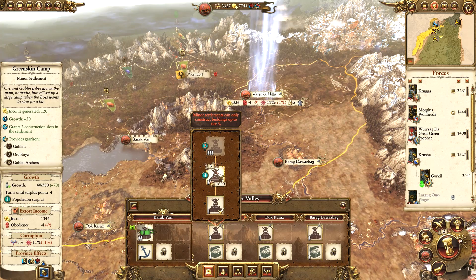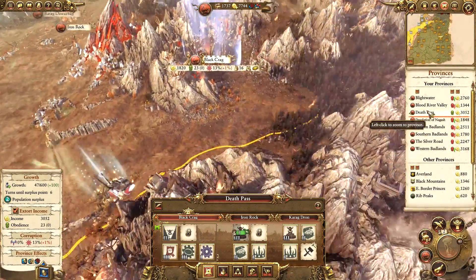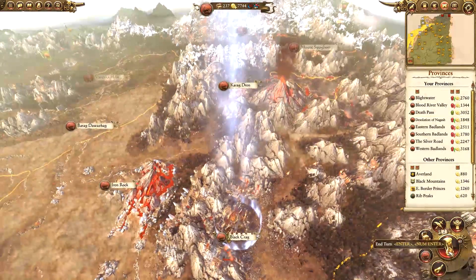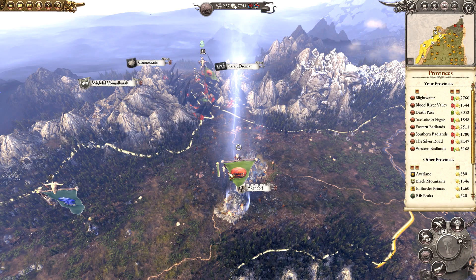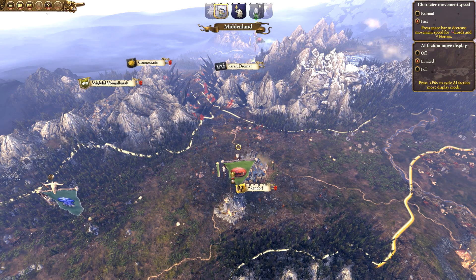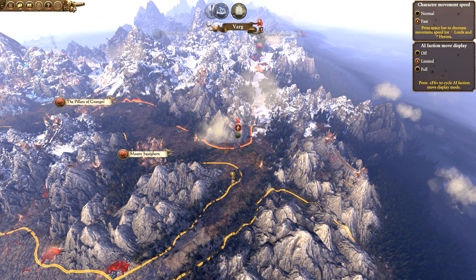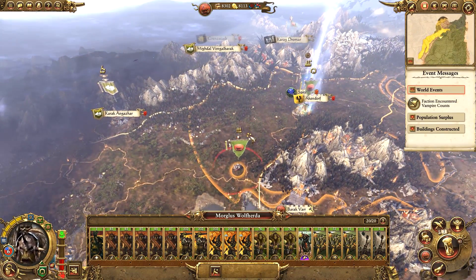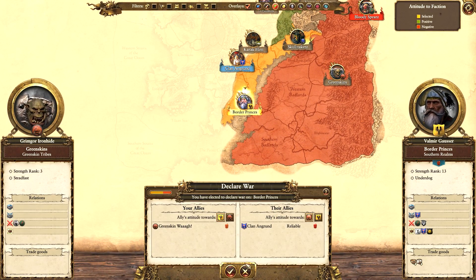At Varenka Hills we may as well be upgrading one of these settlements - Varenka Hills itself is the best one to upgrade first. At Caledron we can start working on the Goblin Watchtower. We do have low fightiness but that's okay. We can move on to the next turn. We're going to be colonizing all of the lands left behind by Zufbar - Caledron and so on. It's good that we got the dwarves out of the way because they're not going to be confederating.